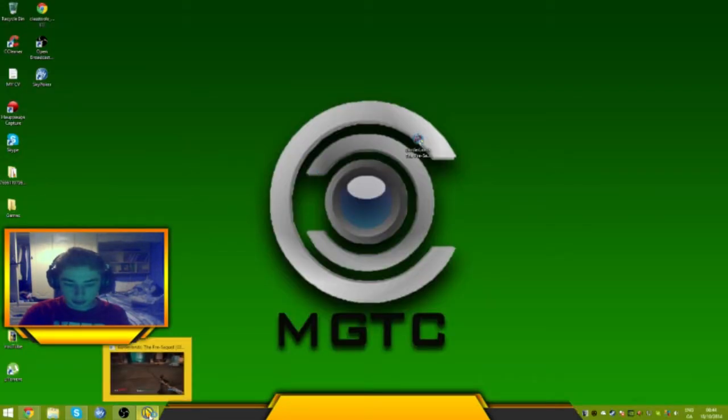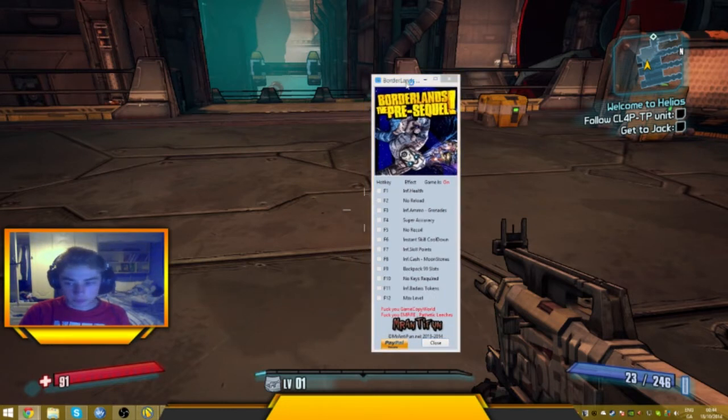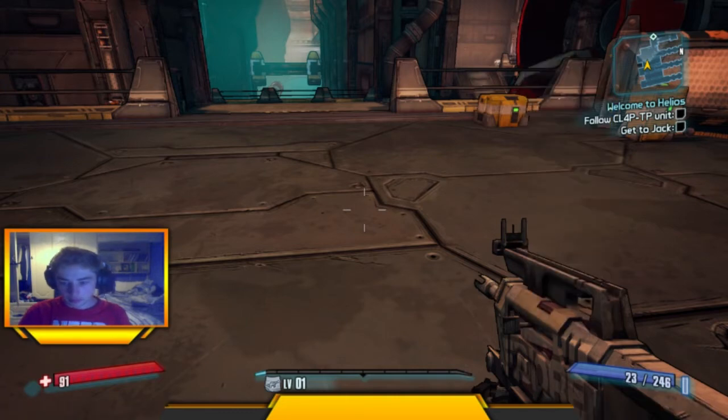So Borderlands: The Pre-Sequel — launch it. There you go, got this open, and we will hit F12. Cheat activated. So the game is frozen just a tiny bit.